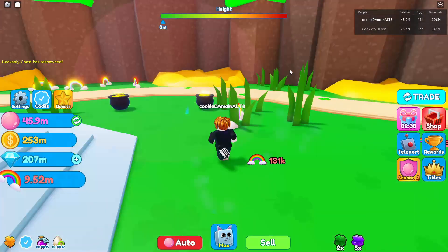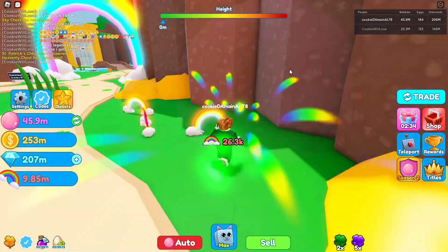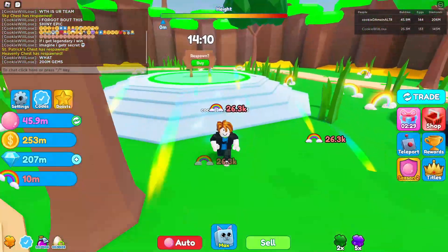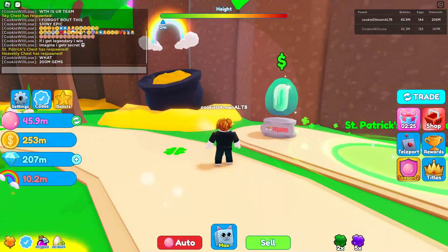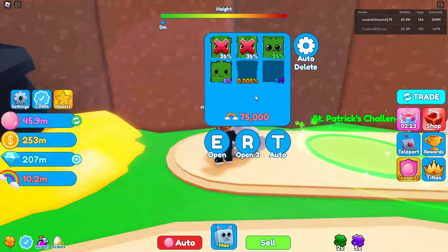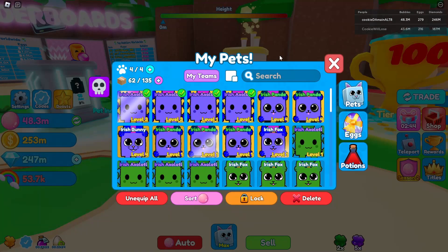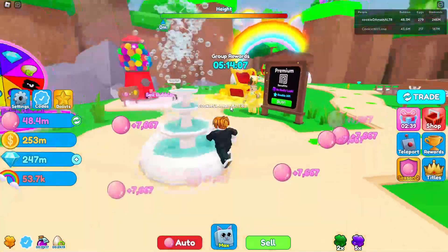We have Timer and Gassy running so let's go ahead and hatch. This time we're gonna mark off the pandas because we don't really need them, but we do need axolotls. Let's go ahead and hatch again. Now we have a full team of shiny axolotls, so now we're bubbling the same but they still have time to level up.